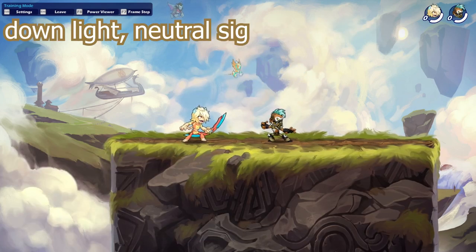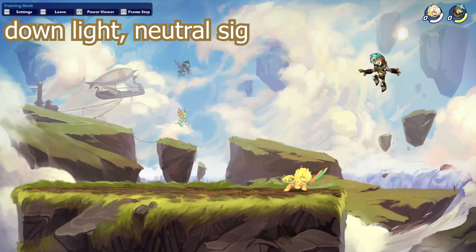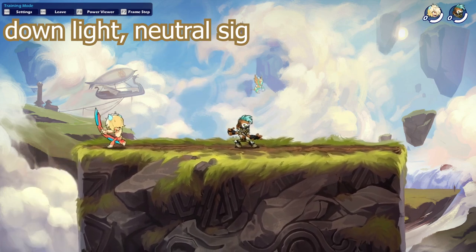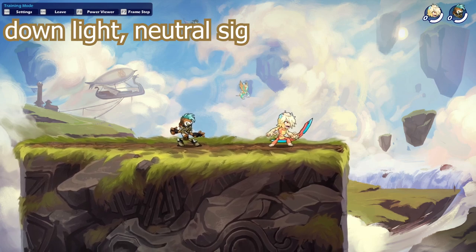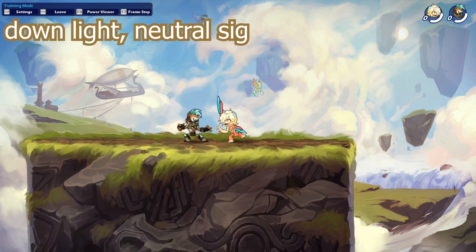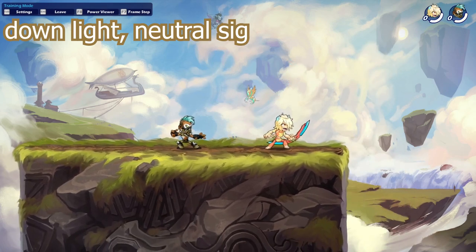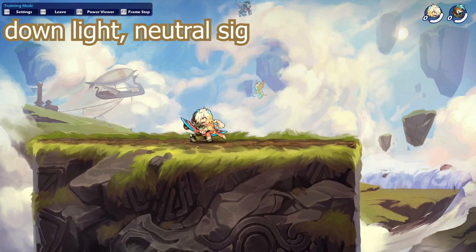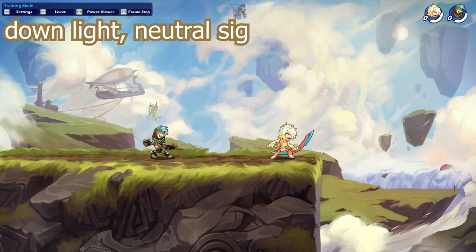Now for the bow combos. This first combo is a nice one — it's going to be a down light into a neutral signature. Really easy to hit, just like this, with low dodge windows and some really nice follow-up damage for your down light. Your enemy is going to be in the air after this and you can just hit some more strings in there, so this is a great combo to know.